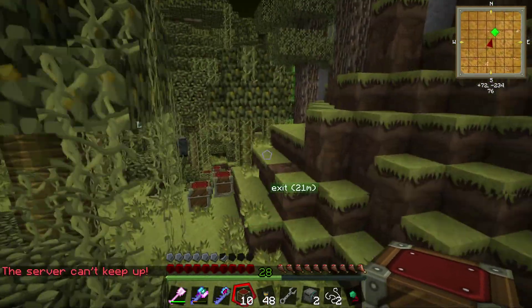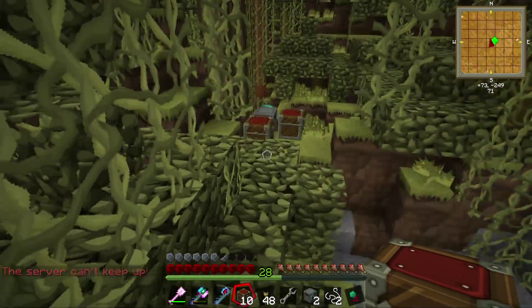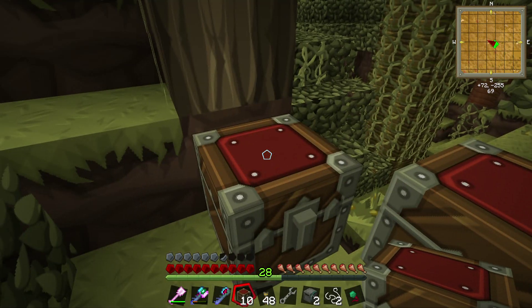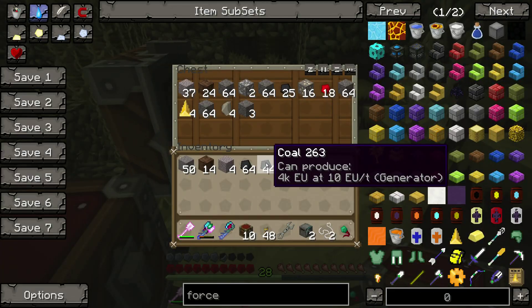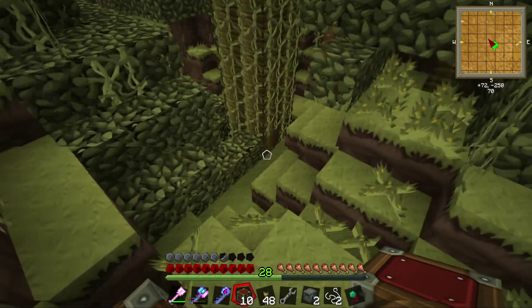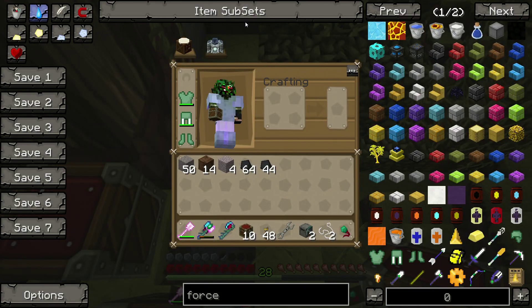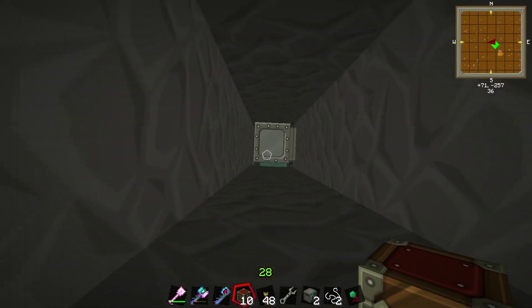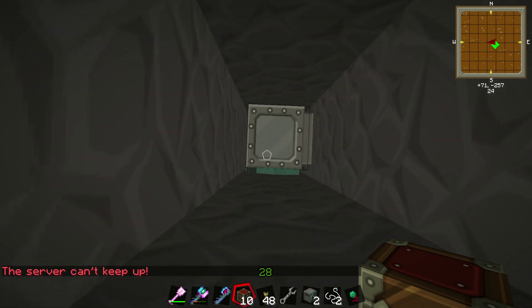Let's see if our first turtle has come back up from the ground yet — oh, he's just arrived. Let's give him some more. He's got fuel and he's going back down. So what did he bring us? He brought us 16 iron, 18 redstone, 2 lead ore, and sadly no diamonds. I just want to drop down real quick so you guys can see how he's mining — he moves pretty quickly too.